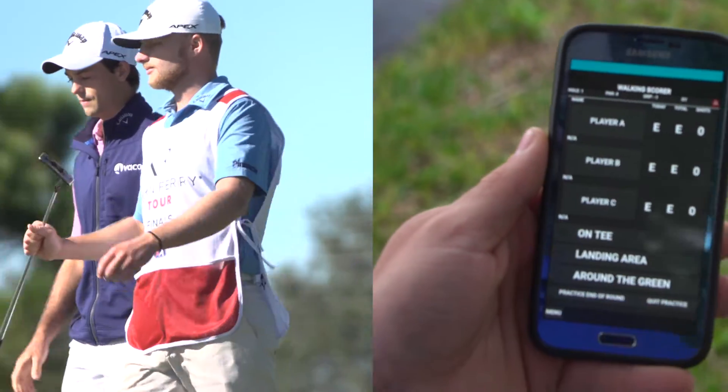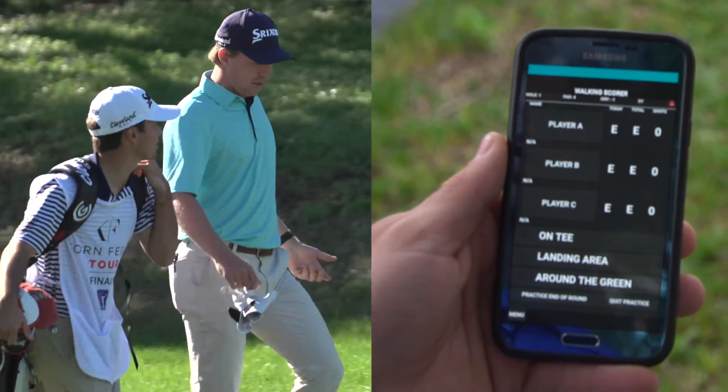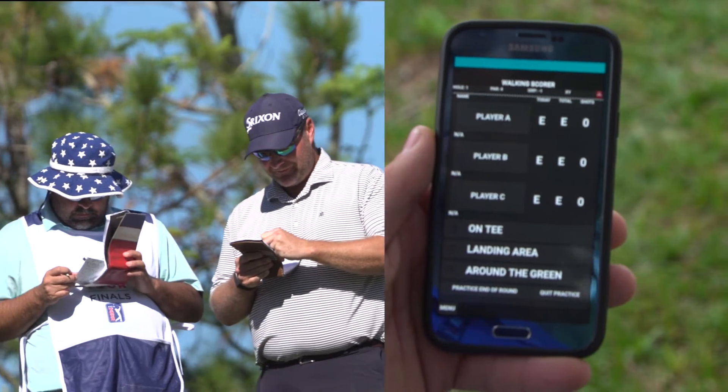First up will always be player A — he'll be in that red caddy bib. Player B will be in the white caddy bib. Player C in that blue caddy bib.